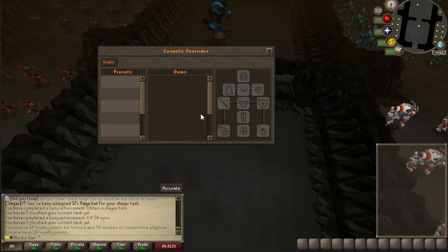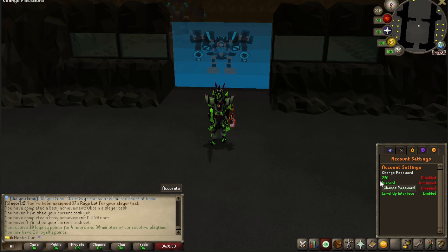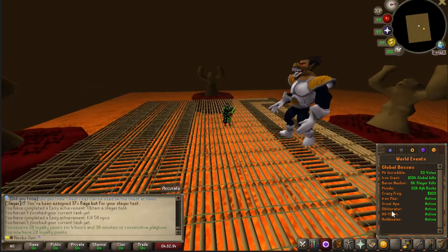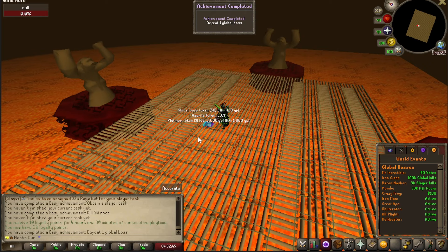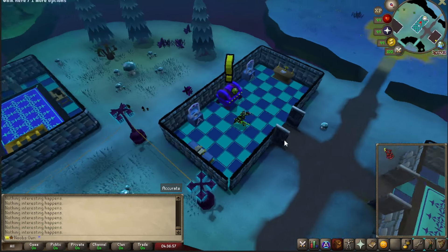You also have cosmetic overrides if you want to grind out some fashion scape. In account settings you can check world events — global bosses that spawn at a certain time or once a certain milestone has been reached. The great ape was active; the obliterator should still be added once the server is live. Taking down the great ape gave us some platinum tokens, Azerite tokens, and global boss tokens.